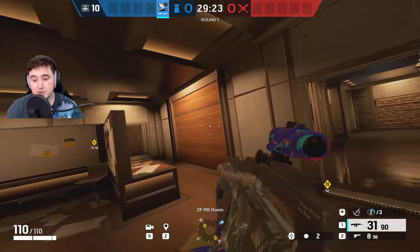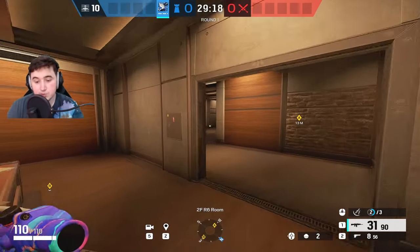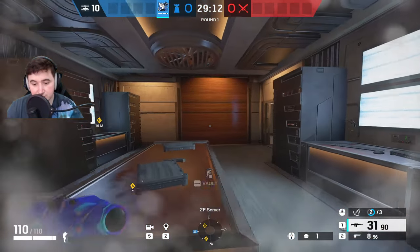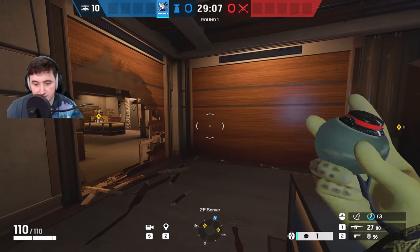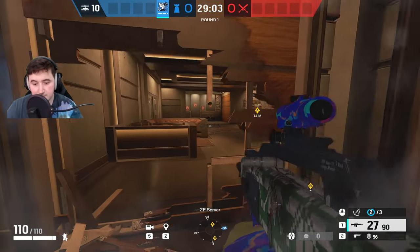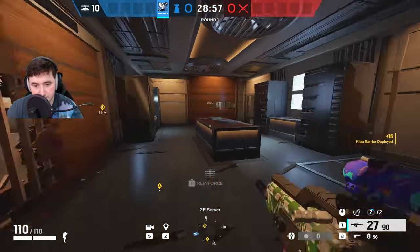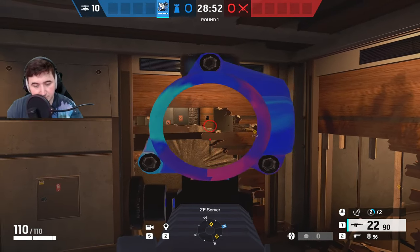Now we're on Lair — the last map and the newest map in the game. The way I play Azami on Lair is to make a rotate here into this room, make head holes along here, reinforce this wall, make a rotate here, and reinforce this wall as well. The first Azami barrier is on the corner here. This protects your rotate hole from the breach — if anybody's peeking the breach, it blocks them. It also means you can vault up on top, make a hole above, and have a head glitch onto the breach. You can also push up and fight if they're trying to push into site or through the doorway.